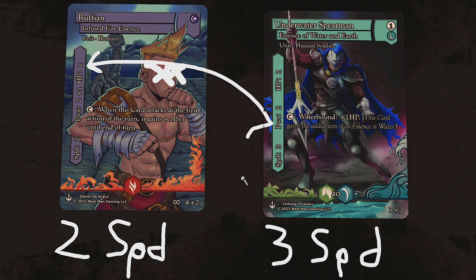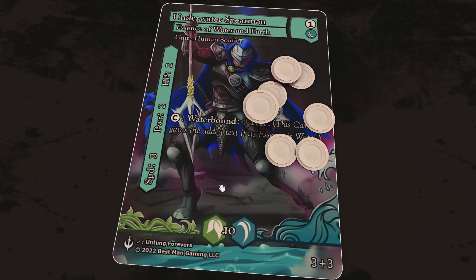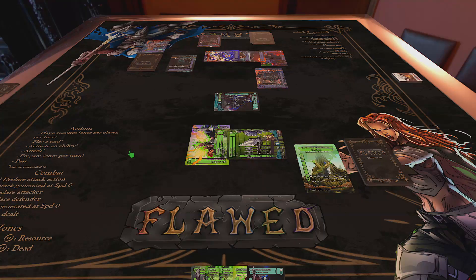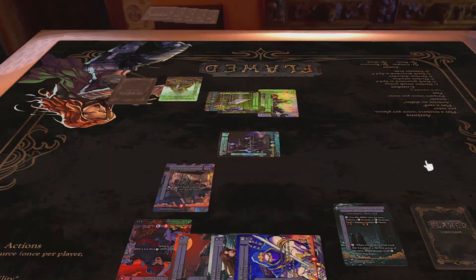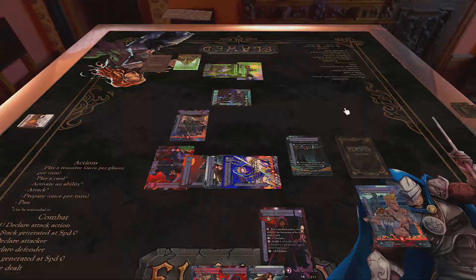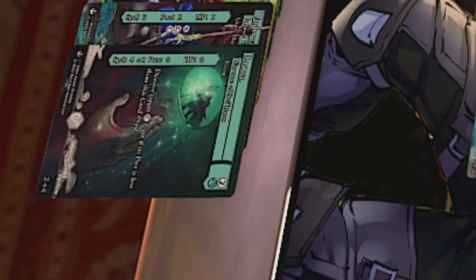You can't counterattack if you're dead. Damage is persistent in this game, so you're going to need to find a way to track that. You can also pass an action, just waiting for the right moment to strike. If everyone passes consecutively though, the turn ends. There's a final action you can take, which is to prepare: you draw a card, say you're done, and pass for the rest of the turn. Only one player can prepare per turn, so you could possibly give up a few actions for that juicy card advantage.